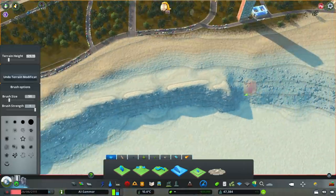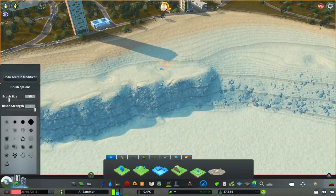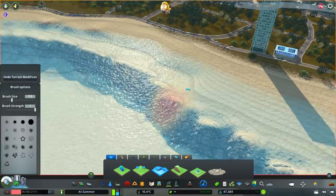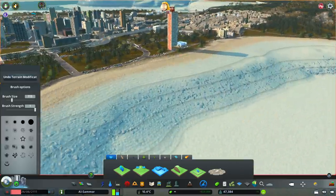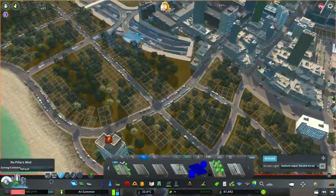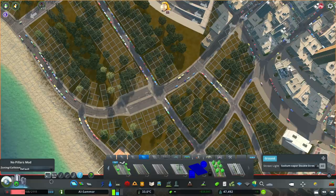First of all I wanted to flatten out the area for the beach — I didn't want it to have such a huge drop off into the water, so I just tried to smoothen it out a little bit. I like to think it did a little bit of something.